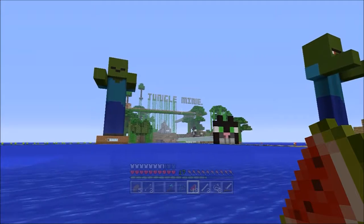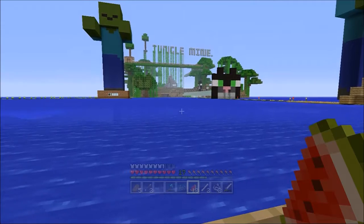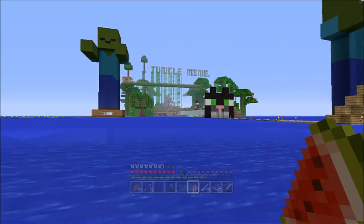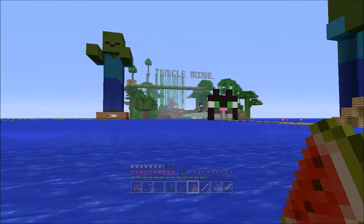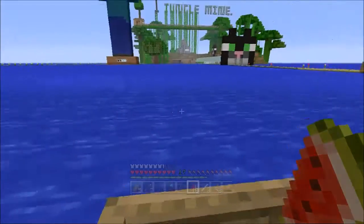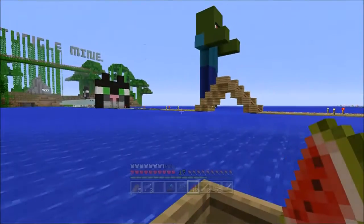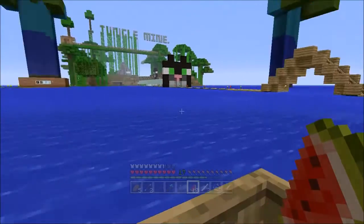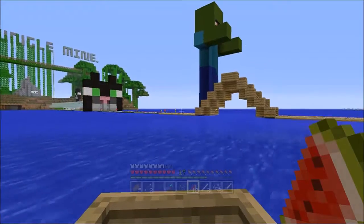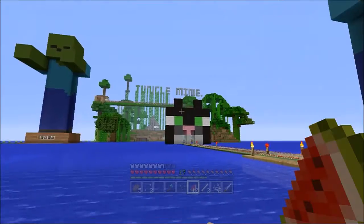First we have the jungle mine. This basically leads into a big cave system. It's where a lot of the resources came from when we first started — that was the first mine where we got a lot of resources. As you can see, we've built some statues now. The zombie statue actually leads straight down to a zombie spawner, and so does this one. They're connected with a tunnel underneath the ground, so it's serious zombie grinding under there for XP. There's just a corridor with two spawners, one at each end.